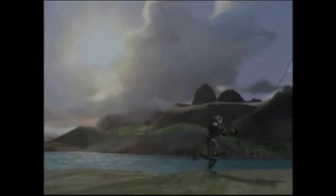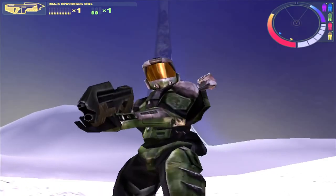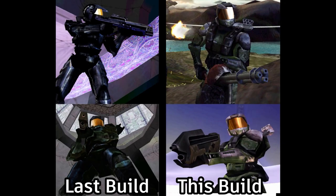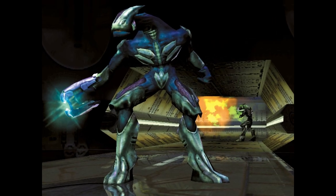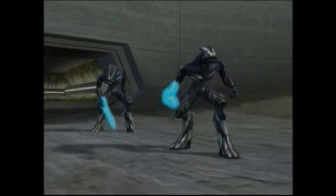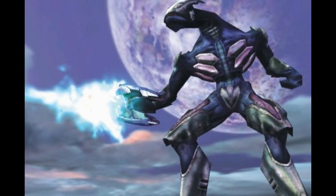Starting with Master Chief. This iteration of Master Chief is an interesting one. His armor appears to have a gun attached to his shoulder, though we never get to see it in action. And when compared to the previous build, his armor looks more battle-worn, with smaller details like scrapes and scratches. We get a much better look at the Elites in this build, and they look quite a bit different than the Elites we're used to seeing.